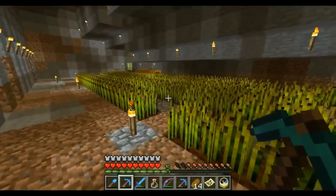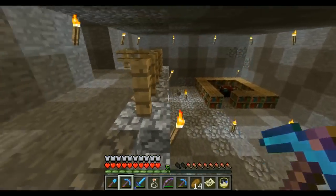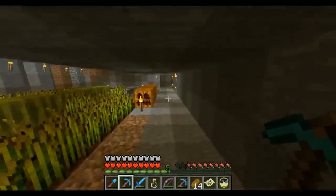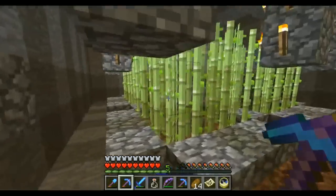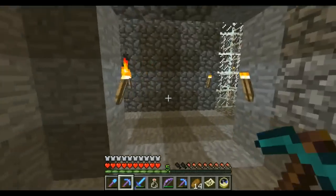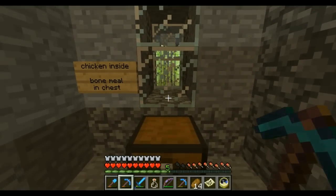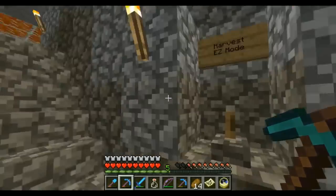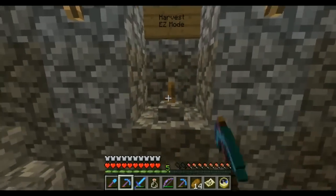And this is the farm — lots of wheat, a couple of pumpkins, a couple of melons. Here's our enchanting table. The coolest part of our farm is actually around the back, and also our sugar canes are kind of cool too, though we don't really need them for much. There used to be a chicken inside there and then he died — I'm not really sure how, he just wasn't there one day. Maybe someone rescued him secretly. But as far as I know he's just gone now.